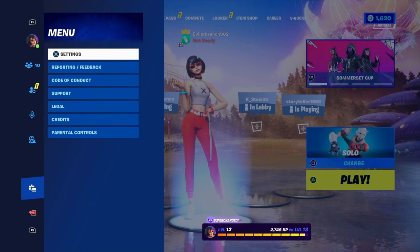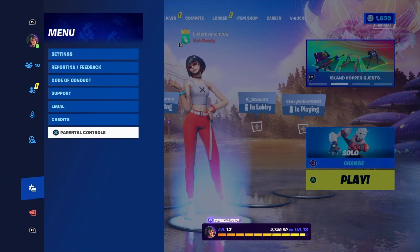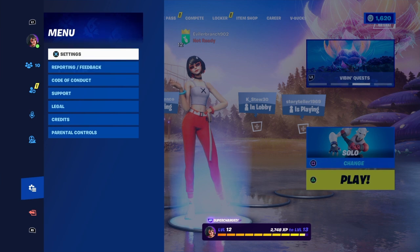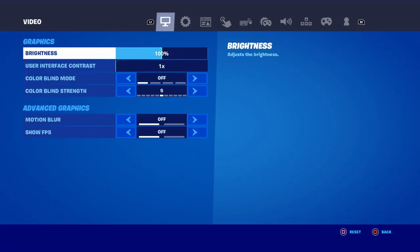Inside the menu, if you look above parental controls, above credits, above legal, above support, above code of conduct, above reporting and feedback, you're gonna see the option called Settings. To get the Itachi skin for free, you want to go ahead and click on Settings. We're now on the second to final step.